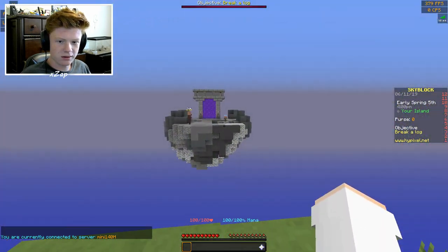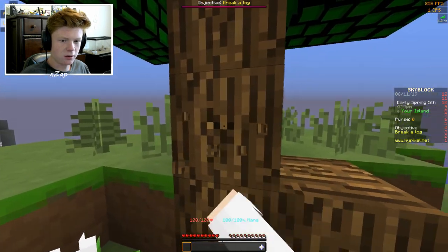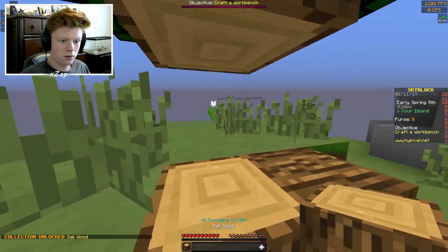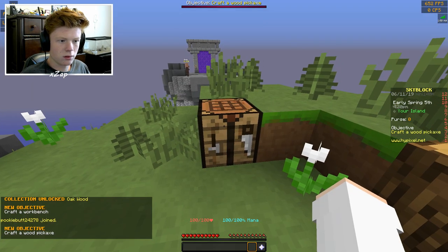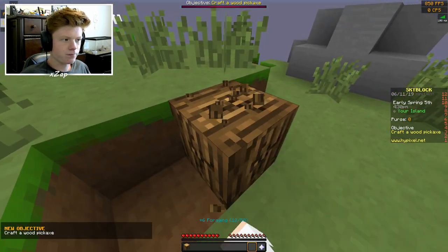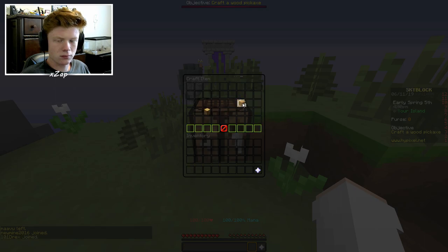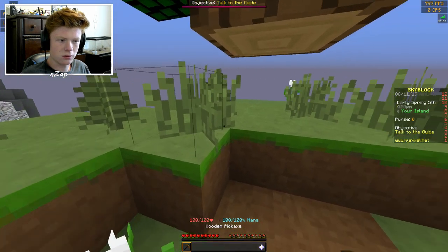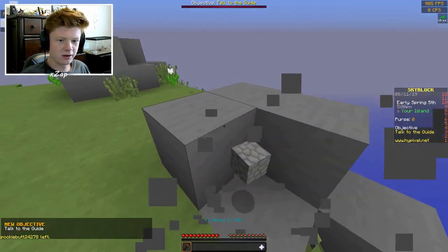Okay, I guess this is my island. The guide is over there. Objective: break a log. Craft a workbench — okay, this is interesting. Now what? Craft a wood pickaxe. This crafting table is weird, it's like not a normal one. Talk to the guide — so I assume that means I have to get blocks to build over there, and that's why I need the pickaxe.